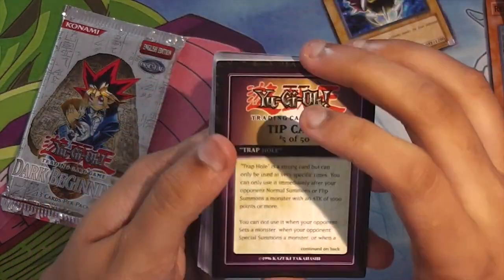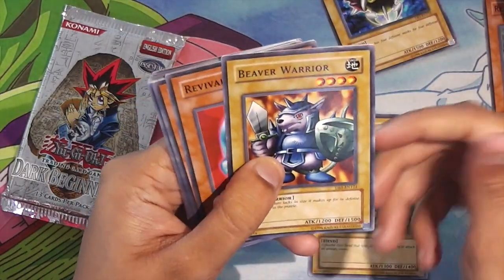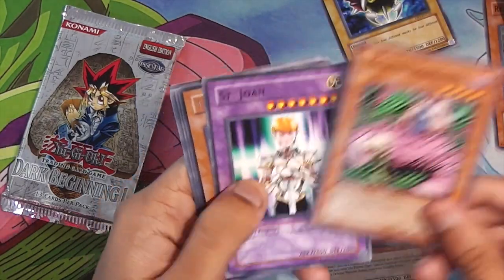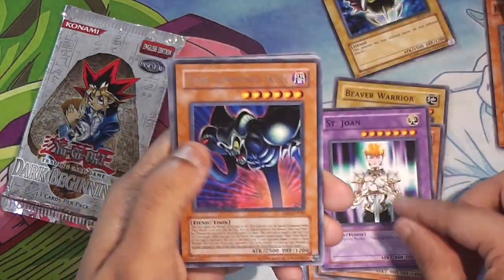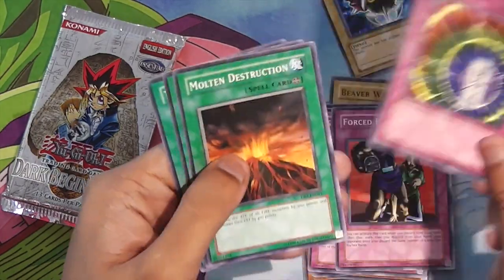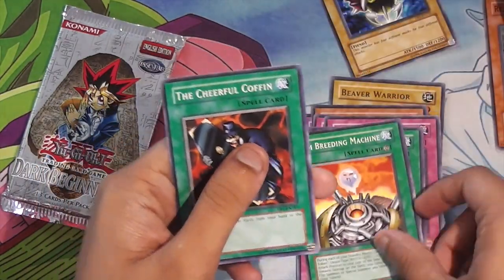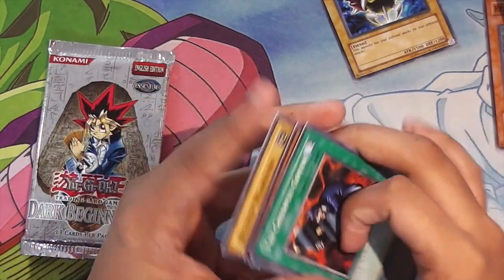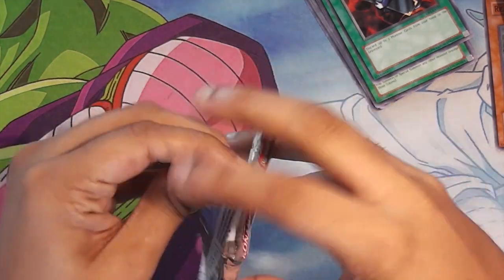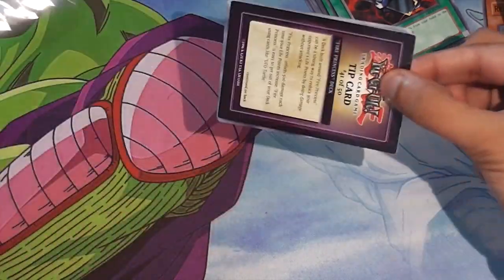Trap Hole. Oh my gosh. Feral Imp. Beaver Warrior. Revival Jam. Masked Sorcerer. Saint Joan. Toon Summon Skull. Shift. Force Requisition. Time Seal. Molten Destruction. Shattering Machine. And a Cheerful Coffin. Okay, no Upstart yet. In the box of Dark Beginnings I opened, I got like three or four Upstarts. The box I have, I only bought it for 50 quid. I should have bought a few more boxes.